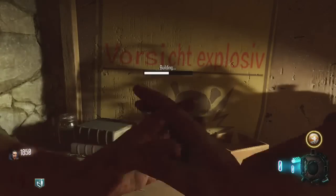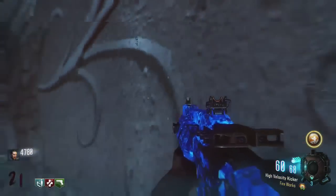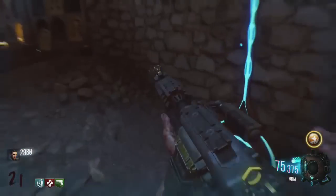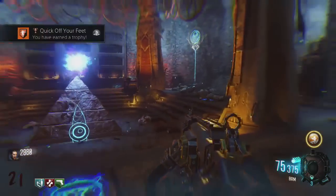You can build the shield right there, so when you lose your shield you don't even have to leave the room. There's also a secret BRM up on the wall, and you get a trophy the first time you grab that off the wall. You can always buy ammo for that — it's a great point getter. Pack-a-punch that and you're never going to run out of ammo in that room.